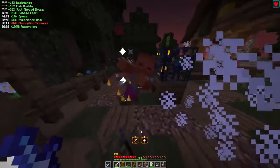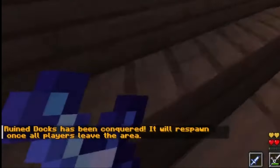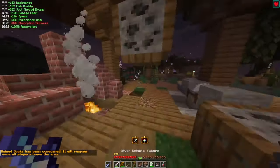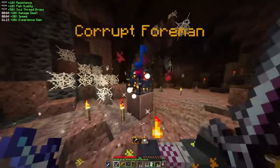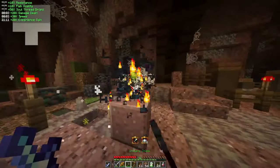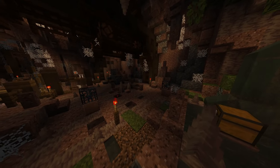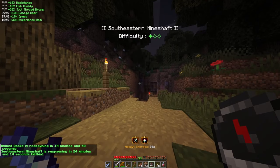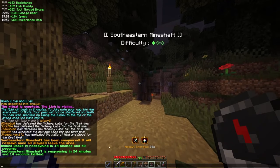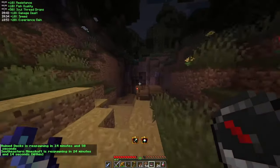If enough spawners are broken within a POI, it will be deemed a conquered POI, giving a chat message to all players within it about the conquered status. Conquered POIs will regenerate once all players leave far enough away, replacing all spawners and player-made edits, as well as refilling the chests with loot. Additionally, if you have a quest compass, you can shift-right-click it to check the respawn timer of any nearby POI.